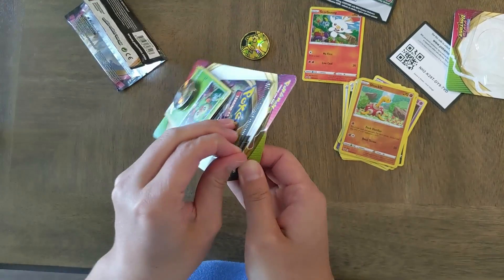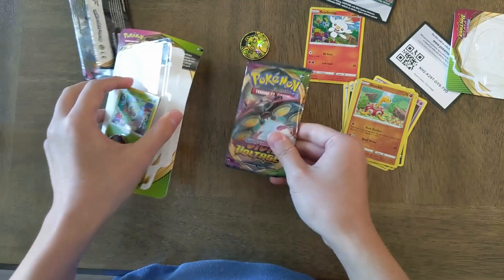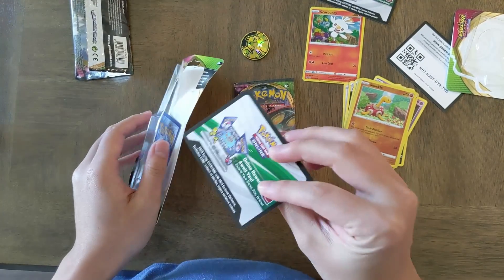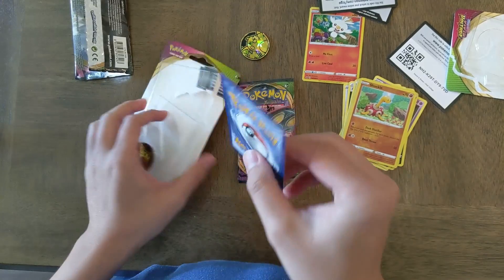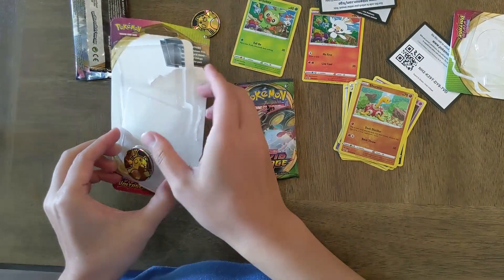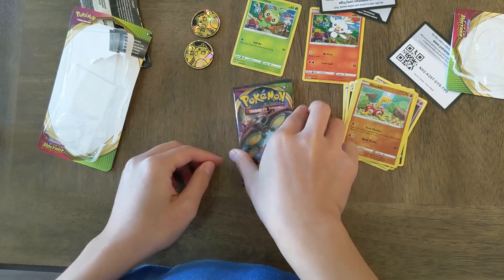Alright, second pack, second blister. Got an Orbeetle design. I hope I didn't pop that Gookie. There's a code card. Gookie looks okay. And another Raichu coin. Nothing special there.